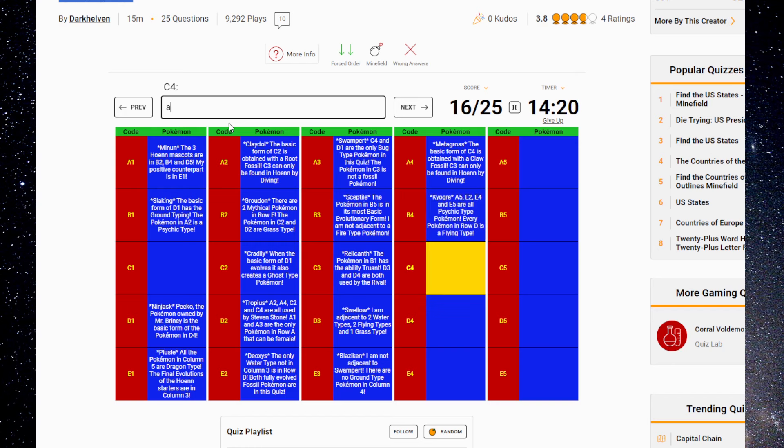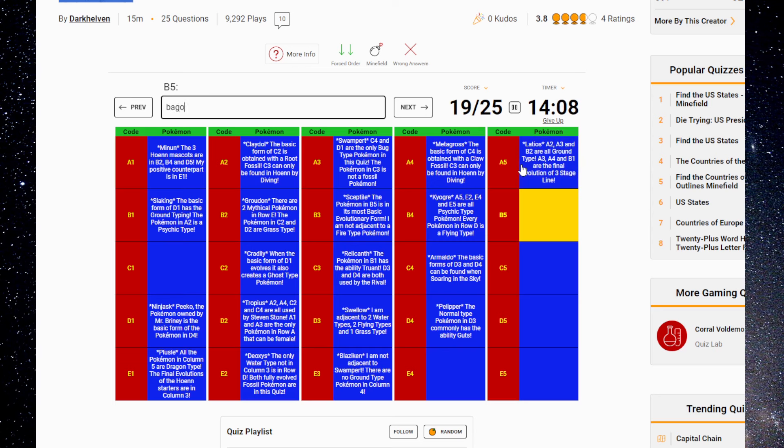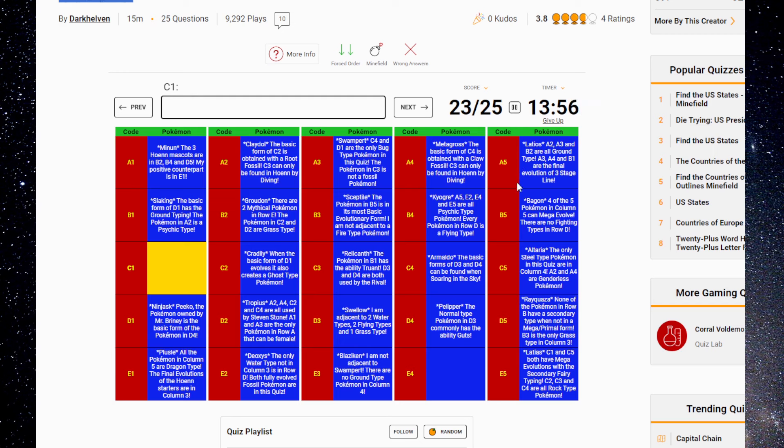Kyogre, Armaldo, Pelipper, Latios, Bagon — this is Altaria. Rayquaza, Latias. The only Steel-type Pokémon in this quiz are in column four. A2 and A4 are genderless Pokémon. This is Absol, right? It didn't work when I tried it. So it's Gardevoir then. The Pokémon in C3 is required to access the Sealed Chamber. D1, D3, and D4 are the final evolution of a two-stage evolutionary line.